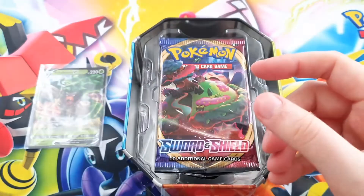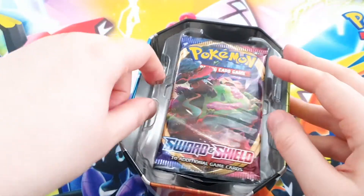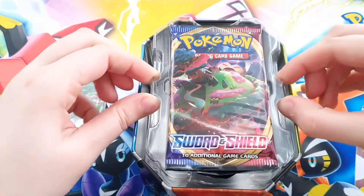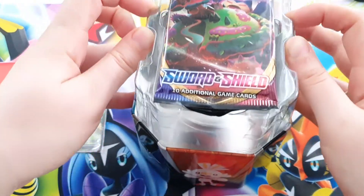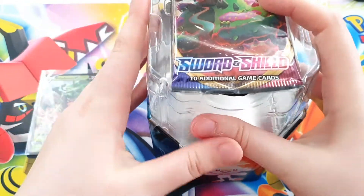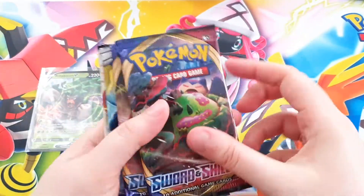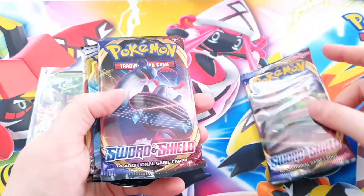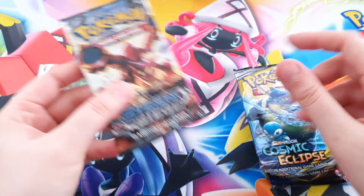This is the code. I always give my codes away — I never keep them to myself. In each video, in every booster pack, I give away the codes. This is a tin, very nice. Let's see the booster packs that are in here: we have a Sword and Shield, another Sword and Shield, a Cosmic Eclipse, and a Steam Siege.